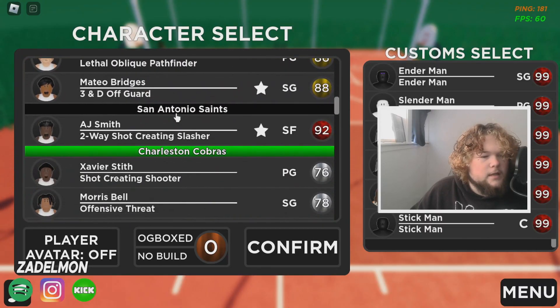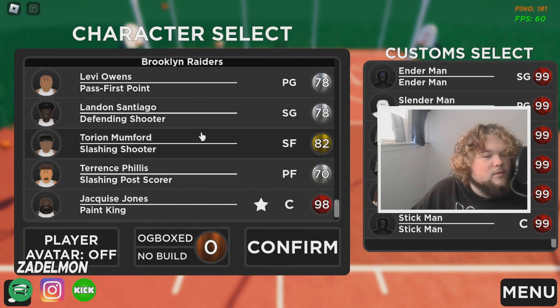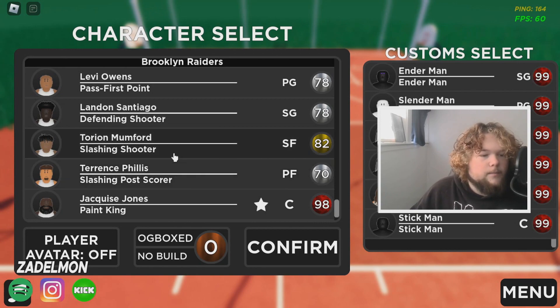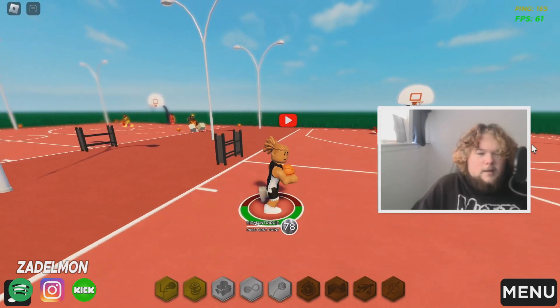For the new players, we've got Morris Bell — an offensive threat, Eric Acre — a facilitating defender, Thomas Green — an inside annihilator boss, and the Brooklyn Raiders team with Levi Owens, Landon Santiago, Torreon Mumford, Terrence Phyllis, and Jacques Jones. I'm gonna use one of these new players today — I'm going with Levi. I really like his hair, and he's a pass-first point.